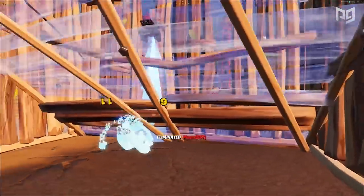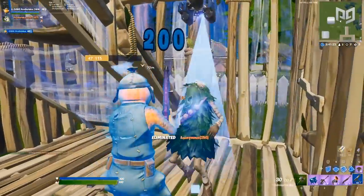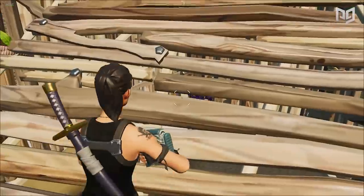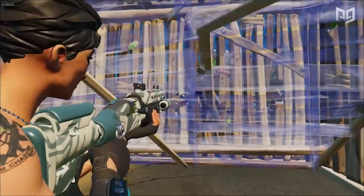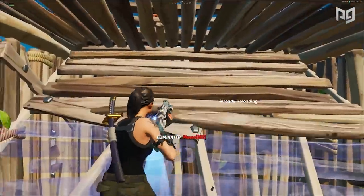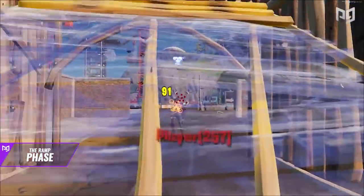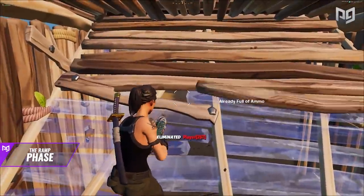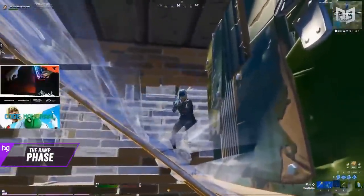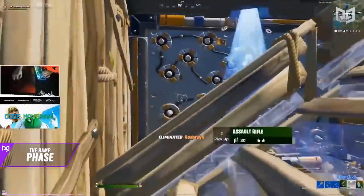One of the most effective strategies after jumping into their box is to place a ramp above them and edit it backwards for a nice easy shot. You could also place a cone inside so your opponent is unable to place a ramp above you and shoot them from there. Most of the time your opponent will be trying to place a ramp and you'll get a free shot or even a free kill. Just be aware that in a normal match there's a good chance opponents will have traps, so try to avoid getting trap killed.